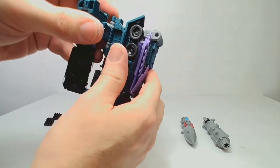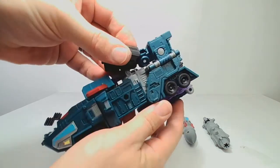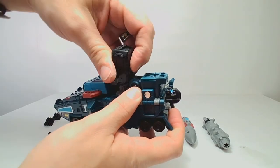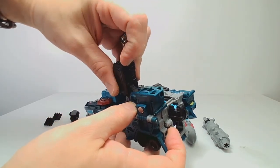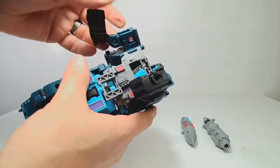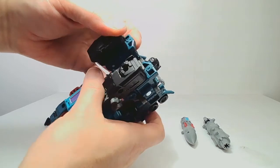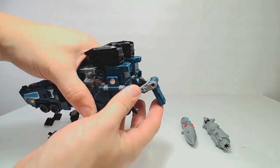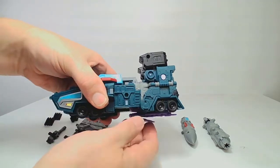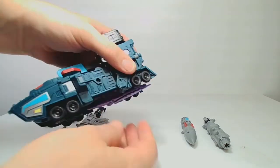Then we're going to pull these shoulders out — they might be a little sticky the first time, but that's okay, it's just on a little panel hinge. Then we're going to rotate the arm around and curl it up like this. You can see there is a little tab right here and a little rectangular hole — you just get those two things to meet up and it goes like that. We can do the same thing on the other side. Then we have this panel here that's going to cover the face, and this panel here that's going to flip forward. Now we start adding stuff — though the bird wing wants to kind of reveal itself. There we go.